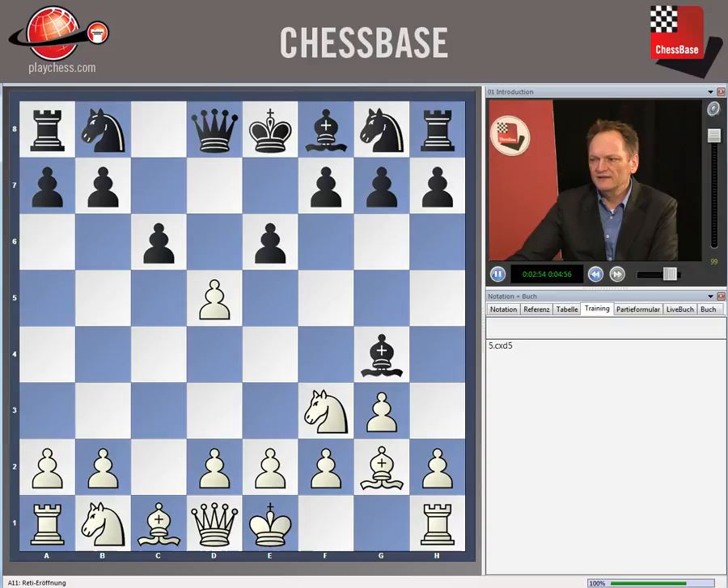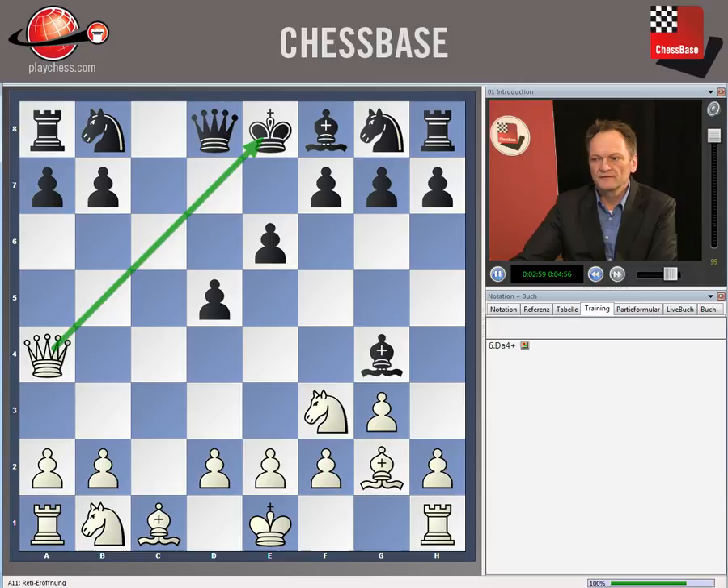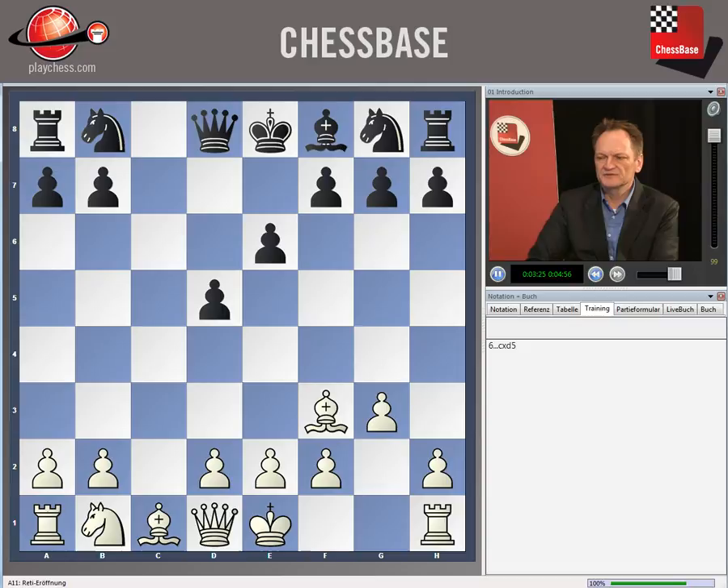After c captures d5, the idea is that black cannot capture back on d5 because of this check winning the bishop. So after c captures d5, we could of course capture with the d-pawn, but I like this white position. I prefer to capture on f3, and after capturing back on f3, c captures d5 — because we no longer have any piece hanging on g4. This position, I believe, is very, very healthy for black. It's difficult for white to win.